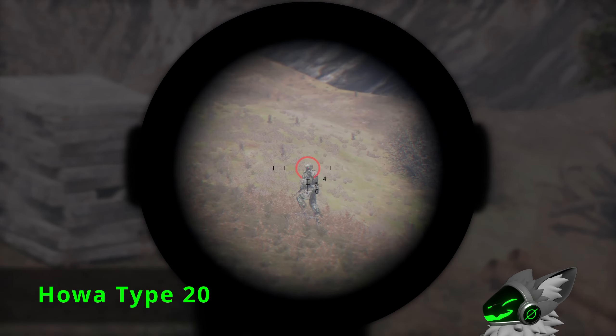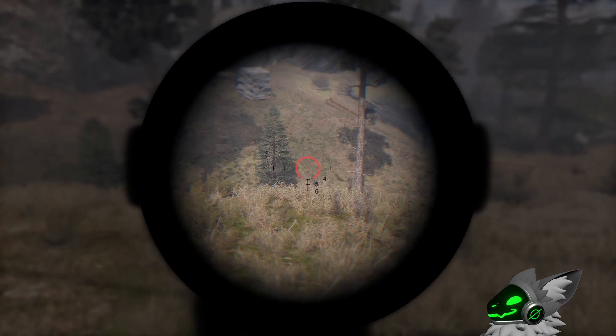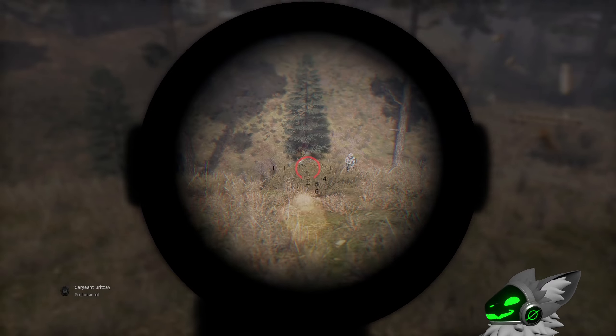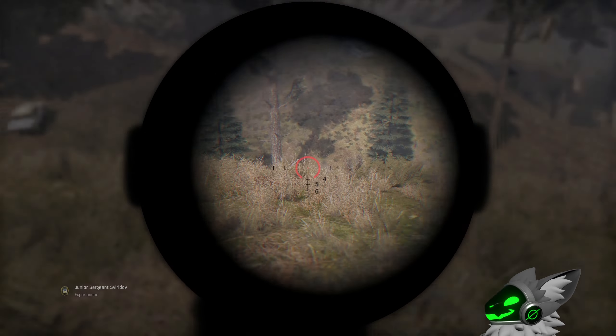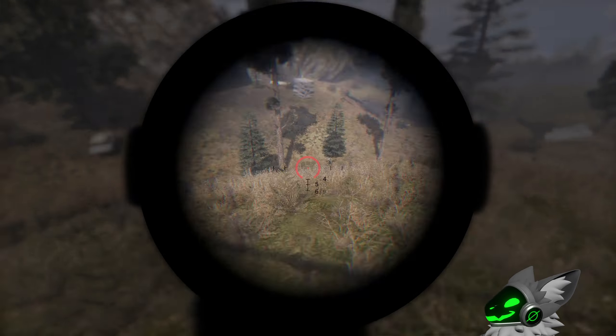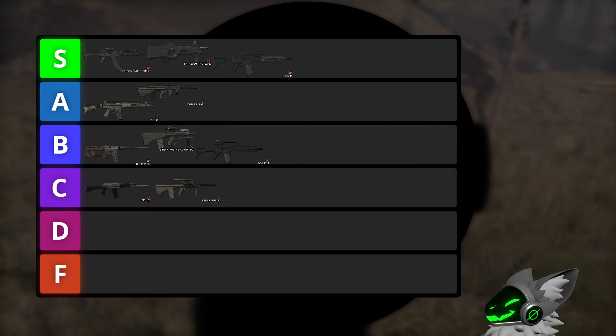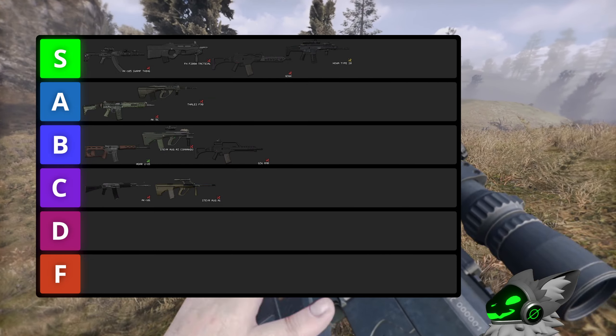Now onto probably one of the best 5.56 guns in the game, the Hauer Type 20. This gun is one of the only rifles which comes with an amazing scope pre-attached. But that isn't even the best part — it has a very fast fire rate and is extremely controllable, allowing you to maintain automatic fire on stalkers at long ranges. This gun is an obvious S tier.